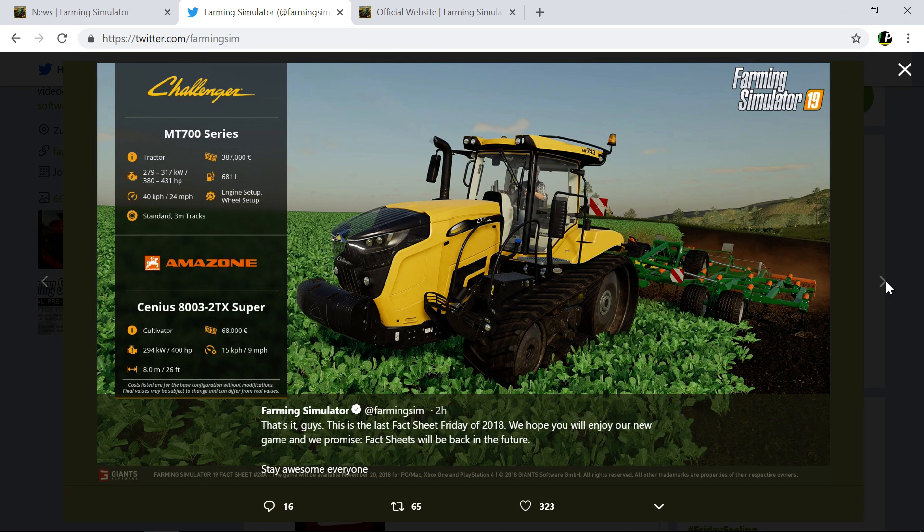Then we've got the Challenger MT700 series, ranging from 380 to 430 horsepower, costing 390,000. You can change the engine setup and wheel setup. They do 40 km/h unfortunately. You can get standard or three-metre wide tracks — the wide tracks widen the stance so they sit just outside the mudguards. Three-metre wide equipment is apparently very common in Australia and America.